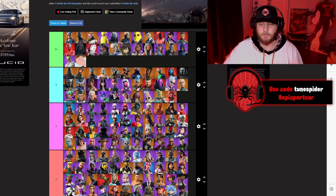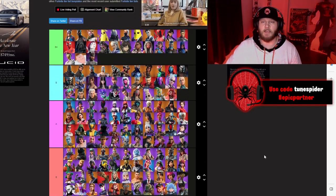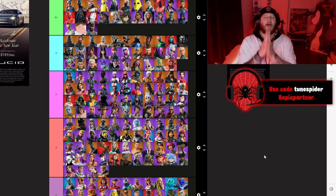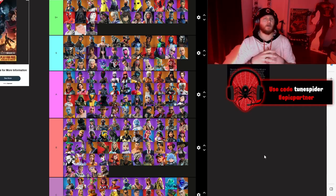And there you have it — my battle pass skin tier list from Chapter 1 Season 1 to Chapter 5 Season 1. I hope you enjoyed this video. If you did, drop a like, subscribe, use code ToonSpider in the Fortnite item shop, and I hope you have a great rest of your day.